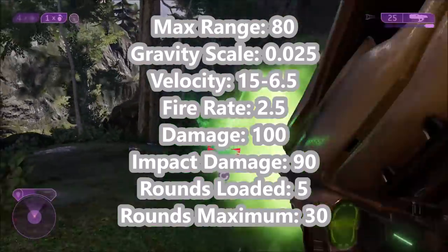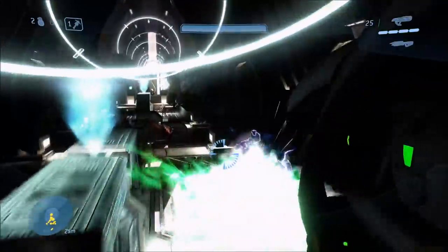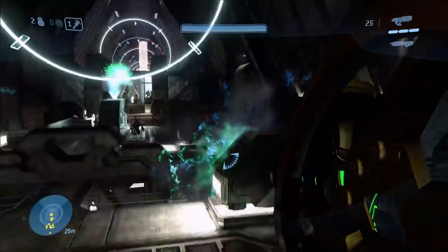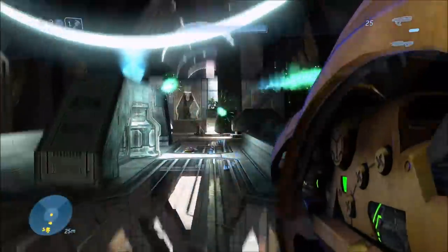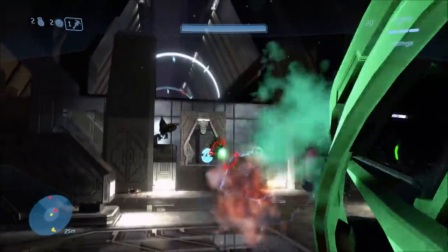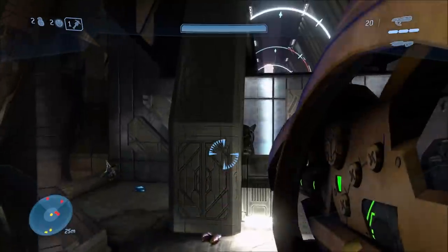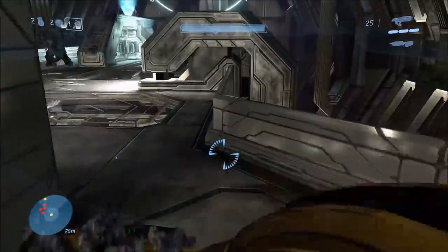Since it's ammo based, it can have five rounds loaded at once with a maximum of 30 total, so 25 in reserve. That is Halo 2's fuel rod gun. The fuel rod gun was quite rare in Halo 2 but a lot more common in Halo 3, where it appears in campaign and is also usable in multiplayer — you could forge it or set it as a spawn weapon in custom games.